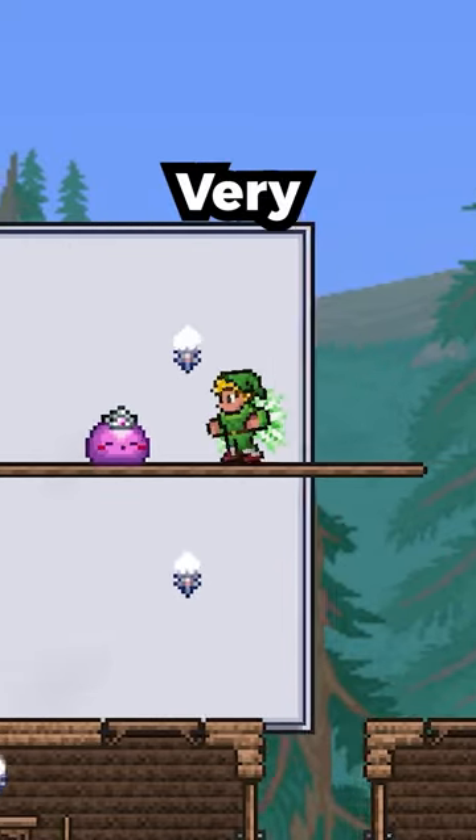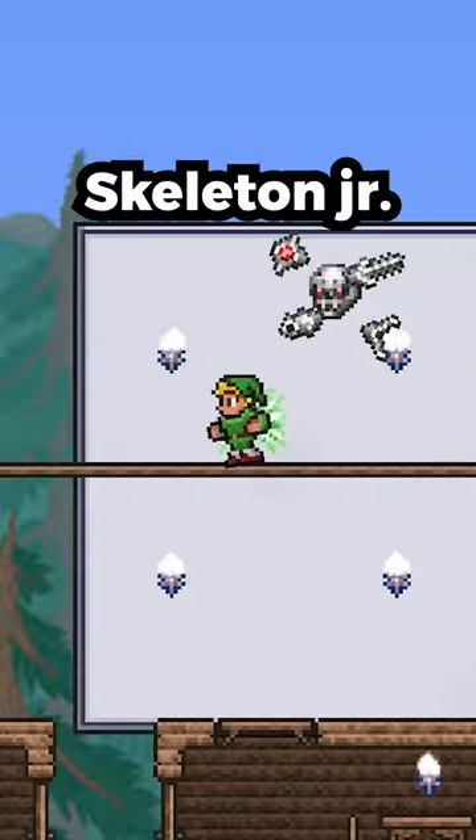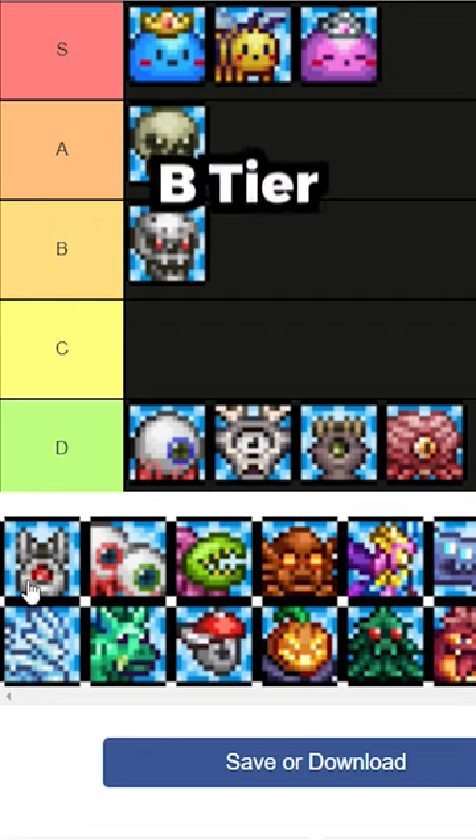Slime Princess — very cute — S-Tier. Winnie Prime — doesn't feel as cool as Skeleton Jr. — but D-Tier.